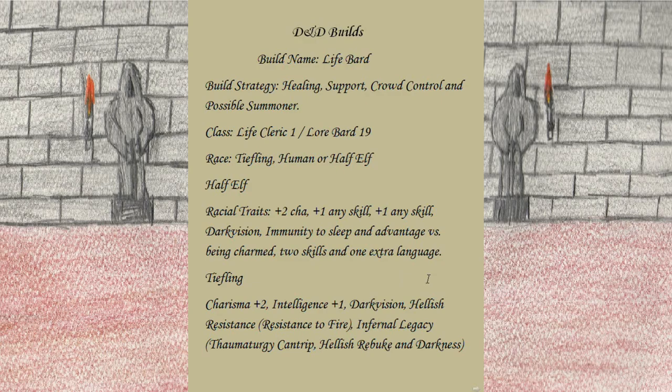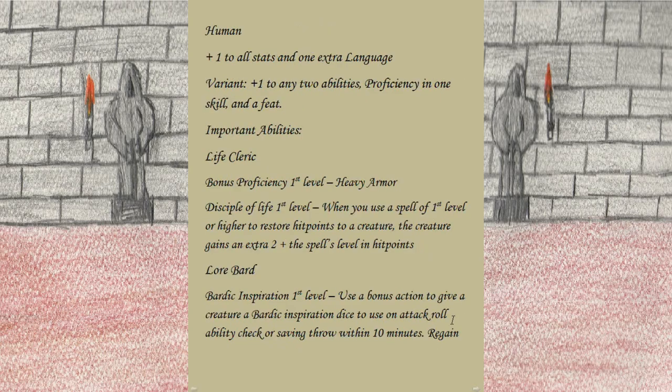For Tiefling we gain +2 to Charisma, +1 to Intelligence, Darkvision, Hellish Resistance which is resistance to fire, and Infernal Legacy which gives us the Thaumaturgy cantrip, Hellish Rebuke, and Darkness at the lighter levels. For Human, you get +1 to all stats and one extra language, but if you choose the variant you get +1 to any two abilities, proficiency in one skill, and a feat.